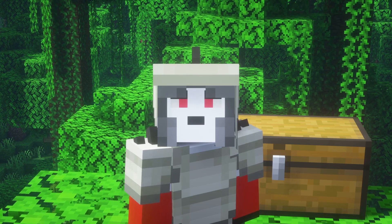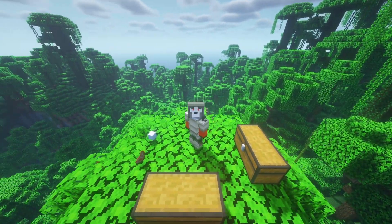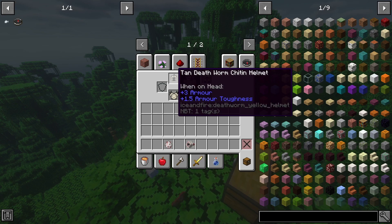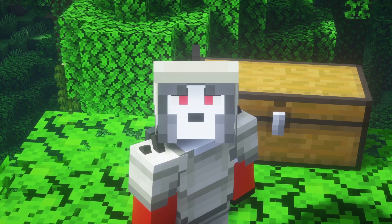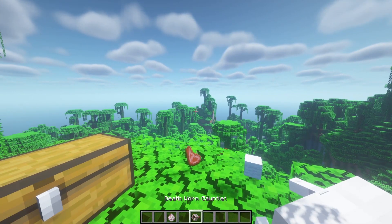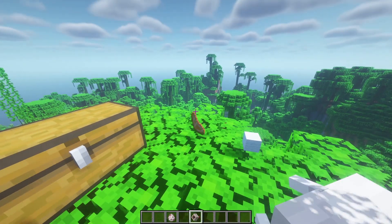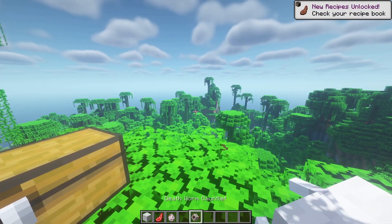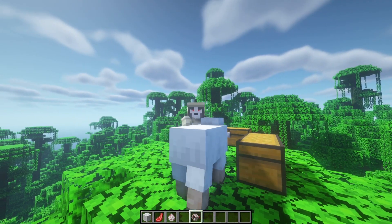Next up we have the tan death worm set — this armor looks absolutely insane, I love the texture on it. It comes from death worms found in desert or sand biomes. You can also acquire a death worm gauntlet, which lashes targets with its tongue for three damage and pulls them toward your player. Testing it on a sheep — this weapon is kind of disgusting but amazing!